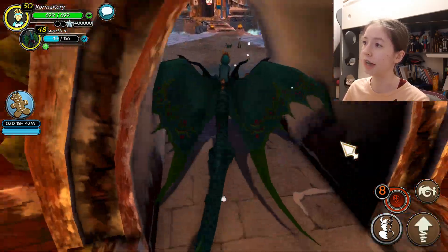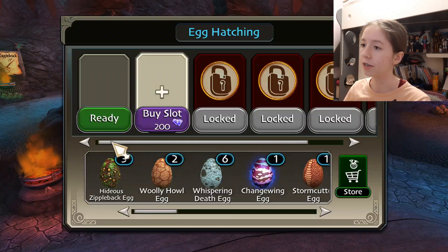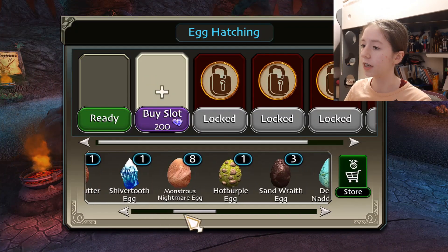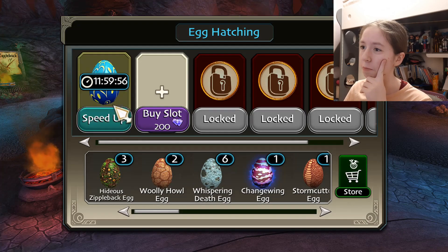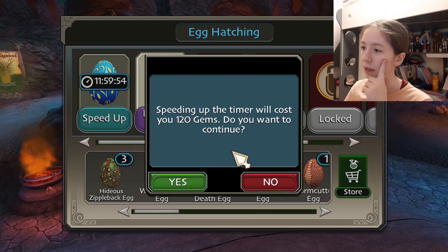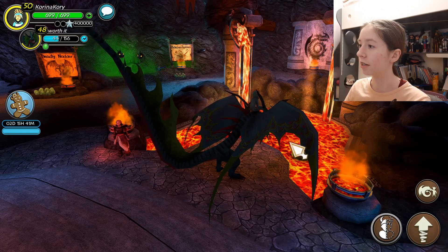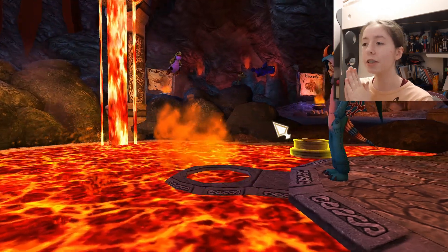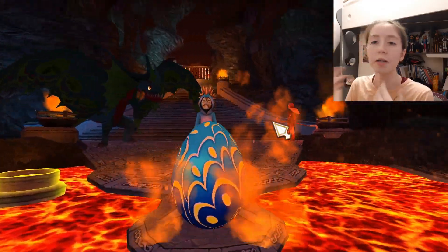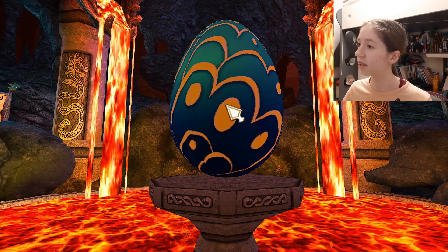Now let's go to the hatchery — that's where we hatch this dragon. We're in the hatchery. I'm going to speed this up and spend gems to hatch it faster. Let's see what this dragon is going to look like. Maybe I'm wrong, maybe it's good, maybe it's okay — I don't know.